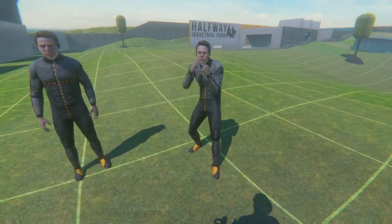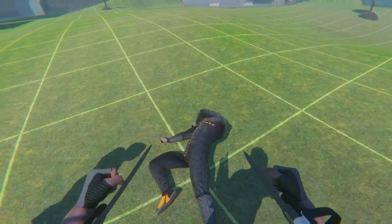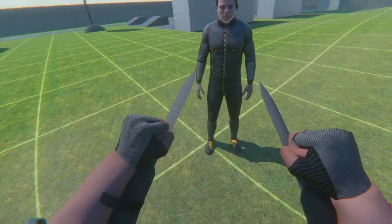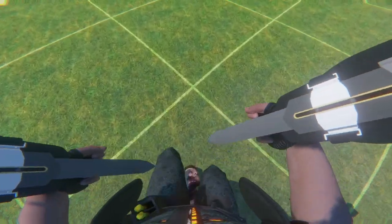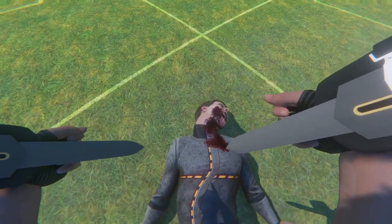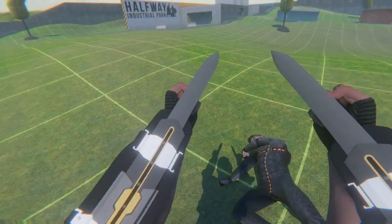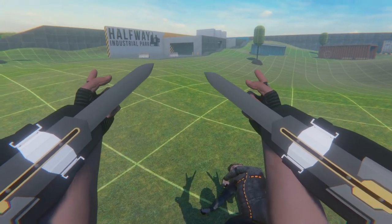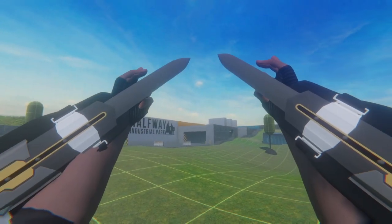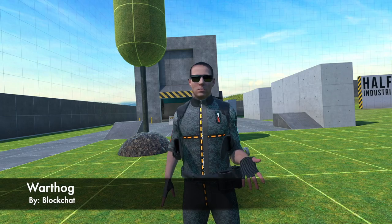These things have intense hit parameters. Prepare your body for an untimely end. These are pretty funny — just doing this is fun. The Hidden Blades. Up next is the Warthog vehicle by Blockchat. It has a couple of seats and there's a gun on the back of it — but does the gun work?